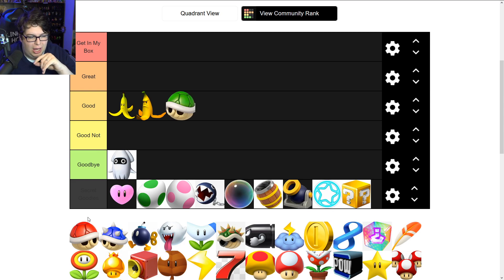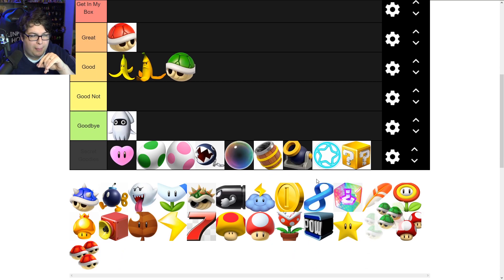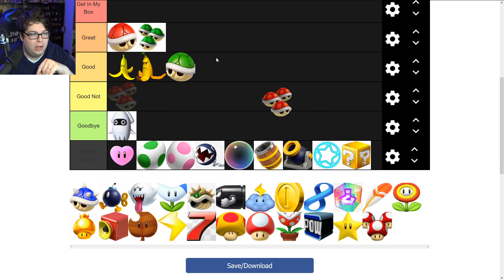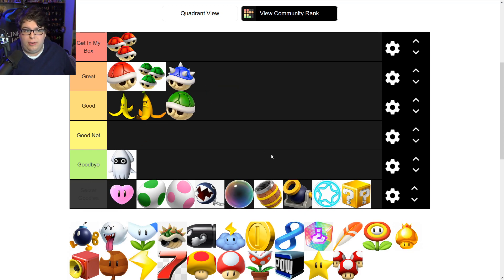The single green shell is okay — I'll put it into 'Good.' The single red shell goes into 'Great.' I'll upgrade each one by a tier for their triple varieties: triple red shell is a big difference-maker in a race, and the triple green shell is one of the best defense items in all of Mario Kart. As a homing weapon too, it's great.